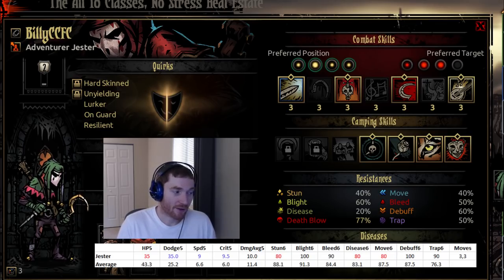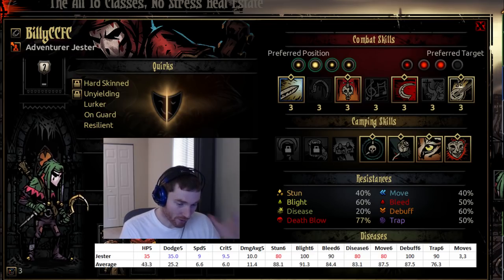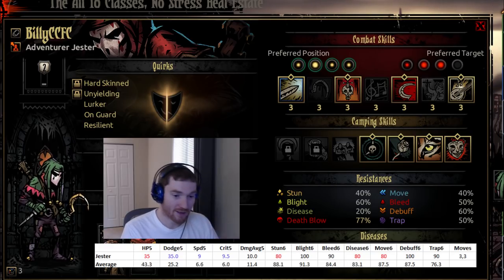Let's take a look at the jester's stats. Jester has 35 HP, which is the lowest HP in the game besides the Antiquarian, and 35 dodge, which is the highest dodge in the game. I don't like this combination. On the highest level dungeons, on no light mode, you can have enemies with up to 133 accuracy. With 35 base dodge, an enemy has a 98% chance to hit you. Hit percentage caps at 90%, so the 35 dodge is doing nothing for you. The character is balanced around lower HP and more dodge, but you've lost the protection of dodge without gaining additional HP protection — you just become a low HP character.